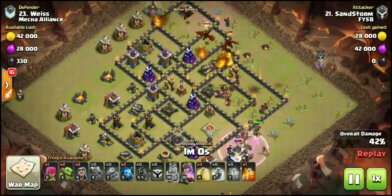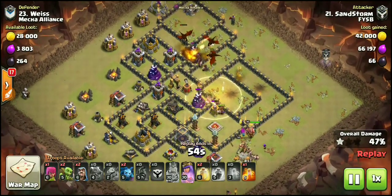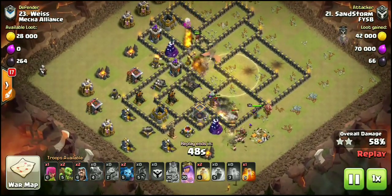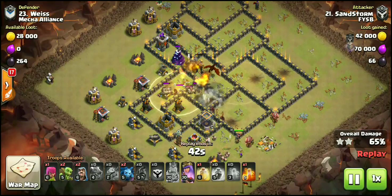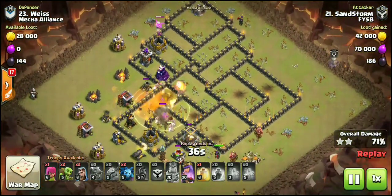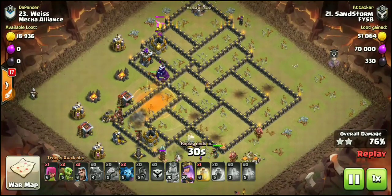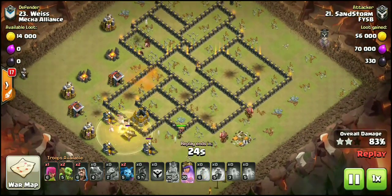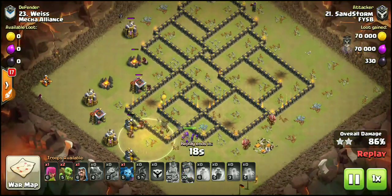The dragons are absorbing a lot of the damage coming from the wizard tower and the archer towers while the hogs swoop in. Heal spell down right there in the core. Enemy BK is down. He still has queen ability and still has all kinds of hogs up. Second heal spell is down — he still has one more. Look at how far his dragons got: they started up there at 1 o'clock and made it all the way past the core, finally going down to the wizard tower and the archer tower right there. Look at how many hogs he still has up.